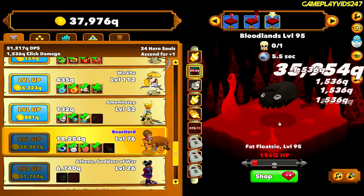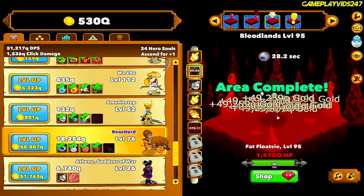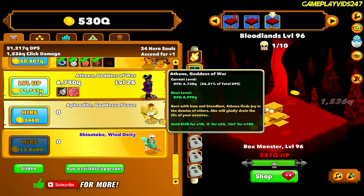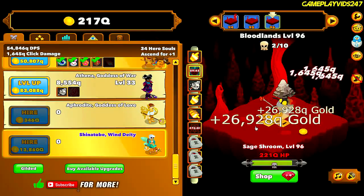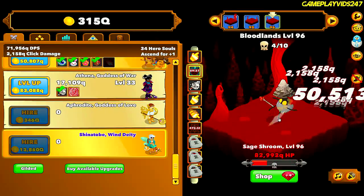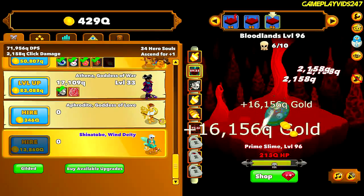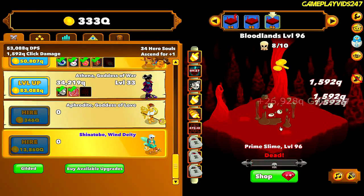I had to use Power Surge on my clicks to get past the boss there. Let me just keep upgrading the Goddess of War. Increased the Goddess of War's DPS by 100%. Just clicking with my Power Surge at the moment. I didn't use Click Swarm just yet — didn't really see the point. Now the Goddess of War is doing a huge amount of damage.